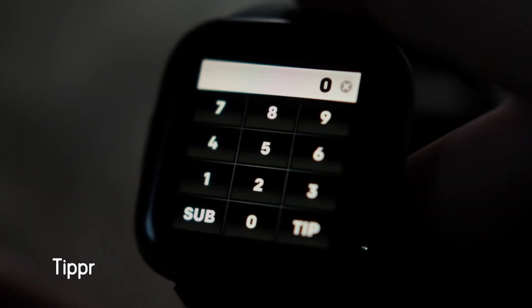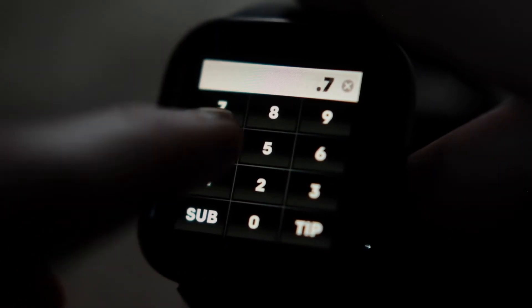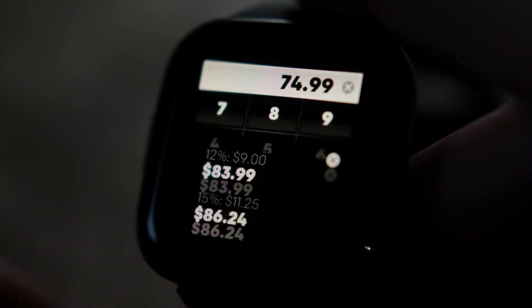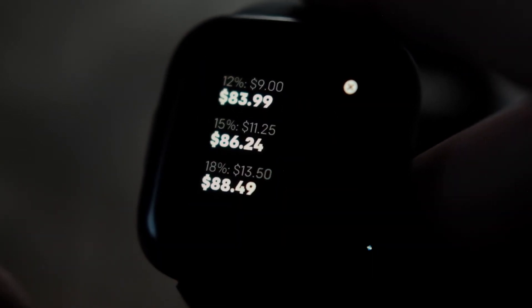Next up is Tipper. As the name implies, this is a simple tip calculator. This is exactly the kind of task that a smartwatch excels at, and it saves you from having to get out your phone at restaurants. Just enter the amount of the bill and it calculates several percentages for the tip.